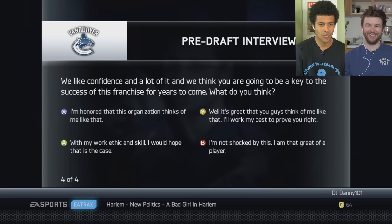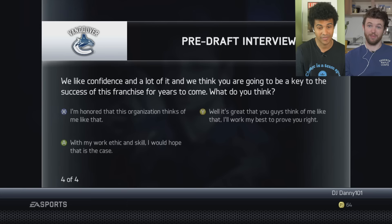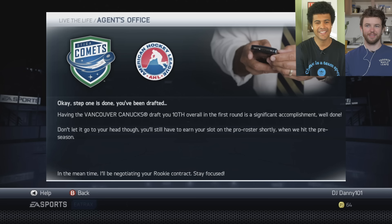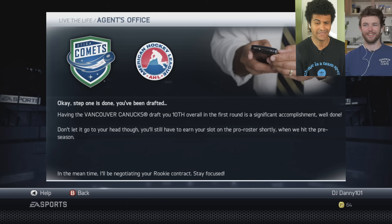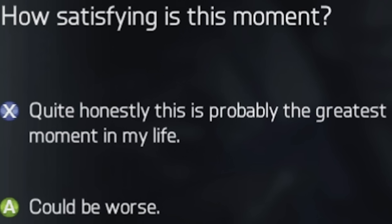We like confidence and a lot of it, and we think you're going to be a key to the success of this franchise for years to come. What do you think? I am that great of a player — we saw that goal. I feel like we just nailed that interview. We're getting drafted by the Canucks. No! Bentley! And here it is — the draft. Are we number one? Oh no — we're sliding. We're going to the Canucks!